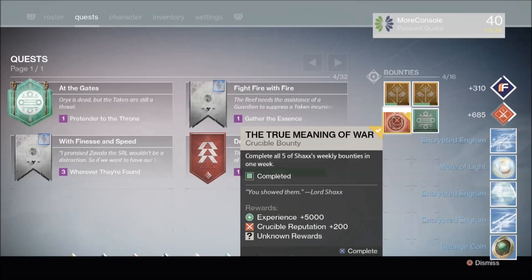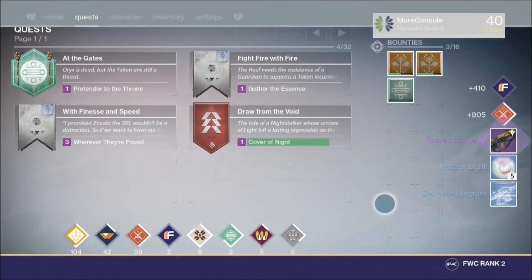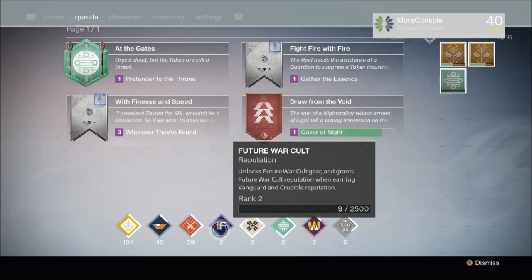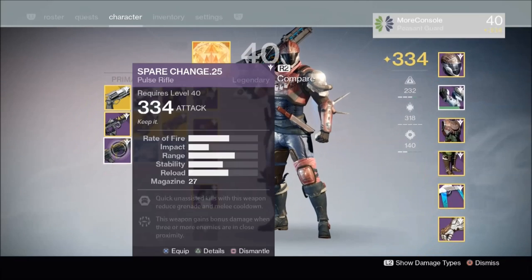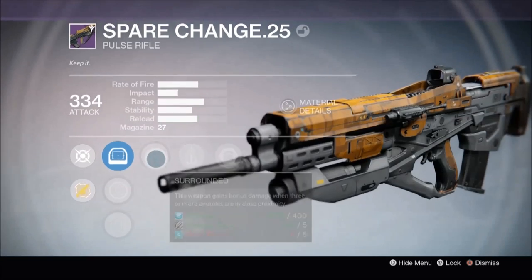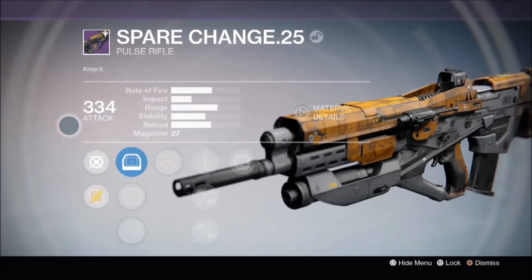This is the one that I've been waiting for. What did we get? We got Spare Change, and we ranked up to Future War Cult rank 2. Yes, I'm a Future War Cult scrub on my Hunter. So now let's have a little look and see what that weapon is all about. It dropped at 334 — it's another Pulse Rifle, and the description is 'Keep It', which is nice. I like that.